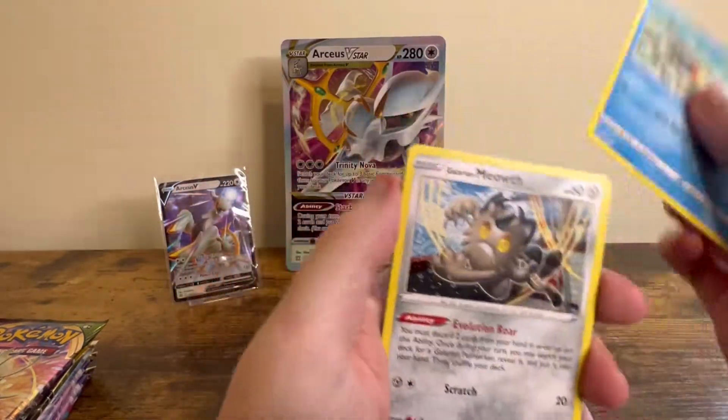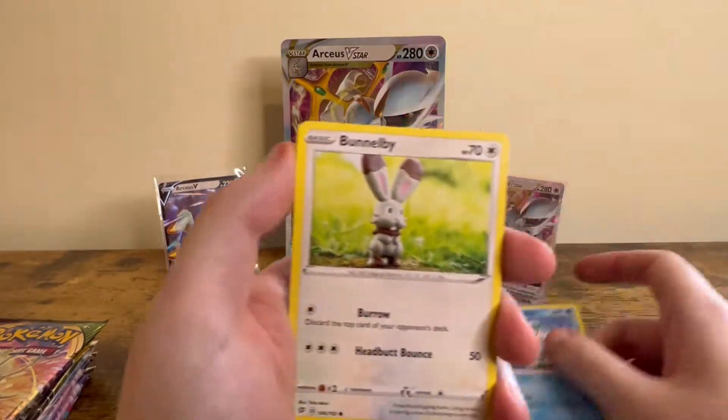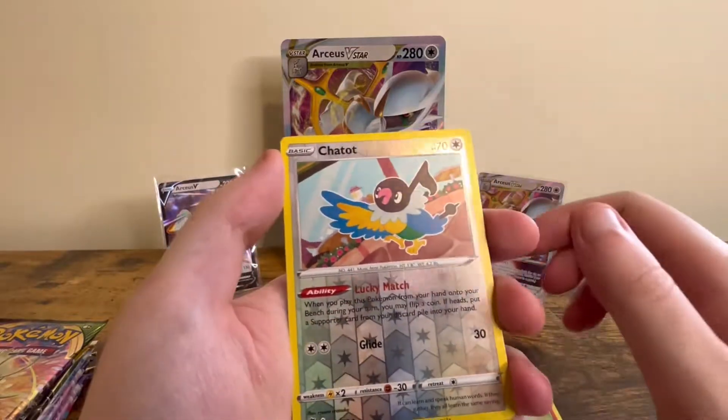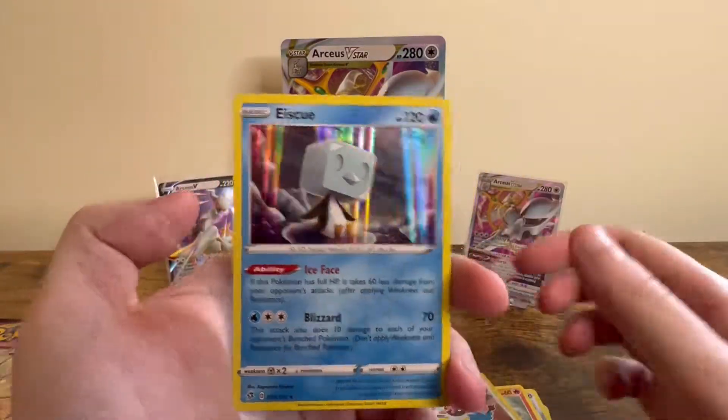I'm trying to get all the V-Stars, at least the basic edition — one of each — and obviously this V-Star was one that I didn't have. So we've got a Chatot Reverse and an Escue Holo.